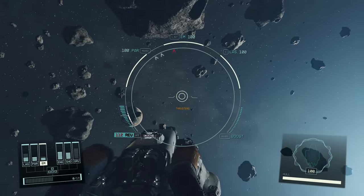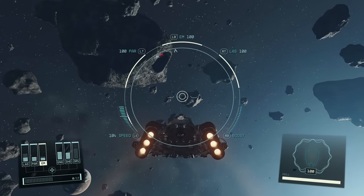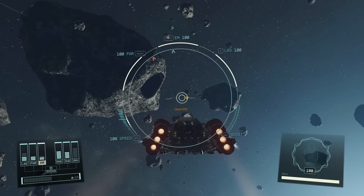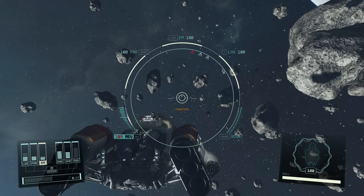You can also use the thruster whilst turning. I've actually found that, for example, if I'm heading in one direction and I want to turn around and shoot something behind me, whichever direction I turn in, if I thrust in the opposite direction, I will acquire the target even faster — because I've drifted slightly in the opposite direction. It really makes a huge difference.